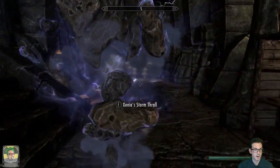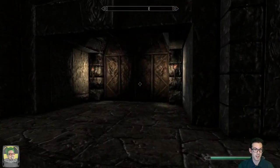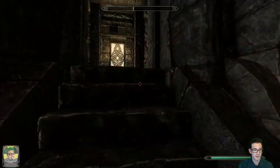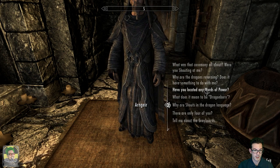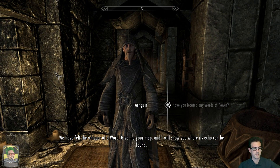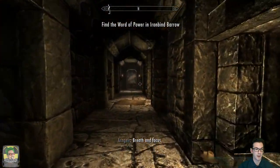Let's see here - I have to find Paarthurnax. I tell you what, I'd absolutely love a Detect NPC spell. Imagine you cast a spell, put like a search bar in, and then find whoever you need. I would love that. There you are. Have you located any words of power? We have felt the whisper of a word - give me your map and I will show you where its echo can be found.